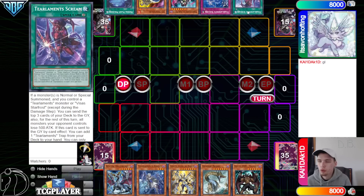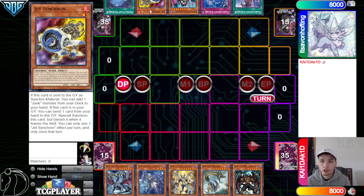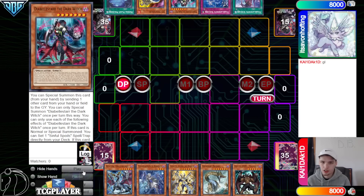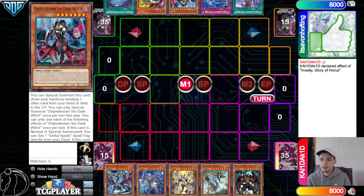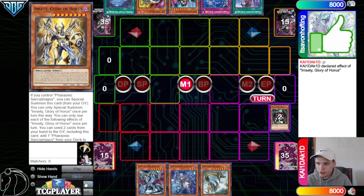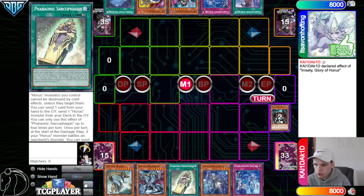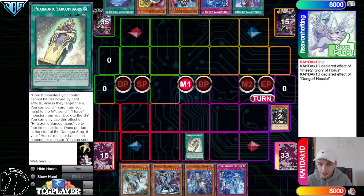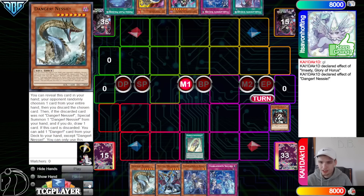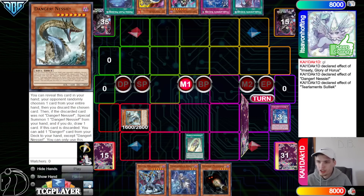They have Scream, Solik, Dibellestar, Dark Witch, Jet Synchron, and Planet. You don't really want to draw Jet because you can summon it from deck off of this engine. They're going to activate the effect — discard itself plus Mally, go search out Sarcophagus, and then draw one. Draw on the Solik, activate the Sarcophagus, activate Nessie, then hit Solik. That's a pretty good draw — Mothman.